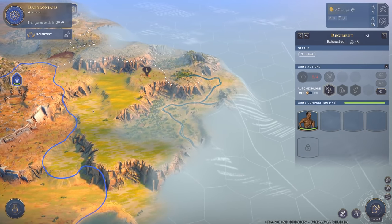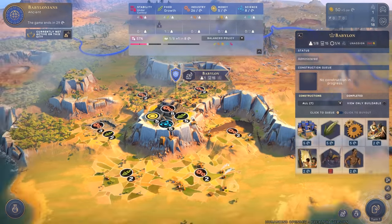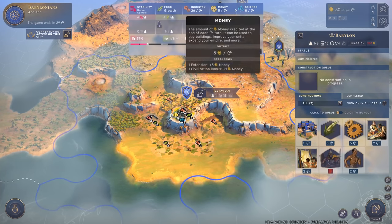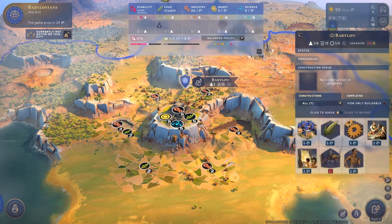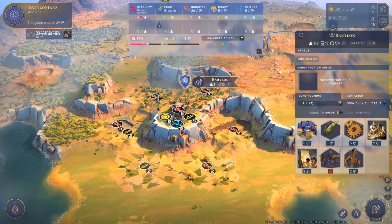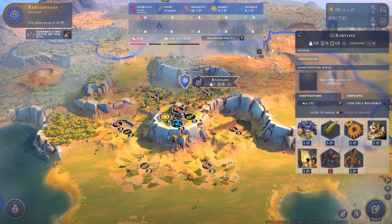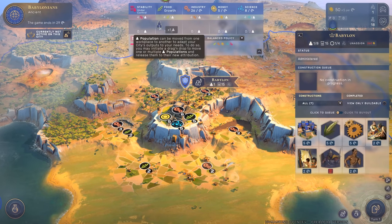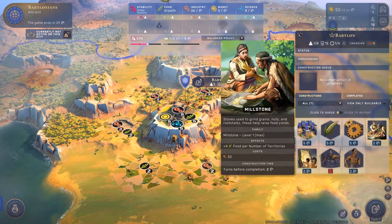As we can see, more things are popping up here. Here we have Babylon, our main capital - the first city that we have. We have lots of stats here like stability, food, industry, money, and science. We need to push those stats. Around the city we can see symbols for food, industry, money, and science showing how far we've advanced. We have only one population in the city.